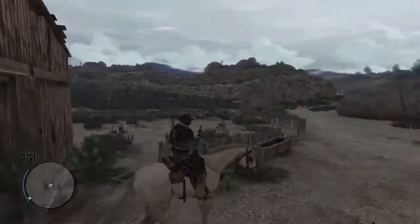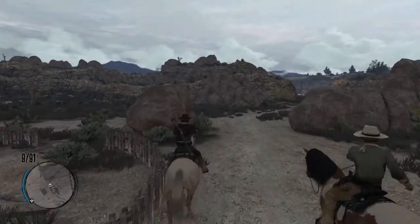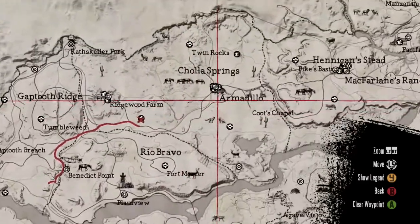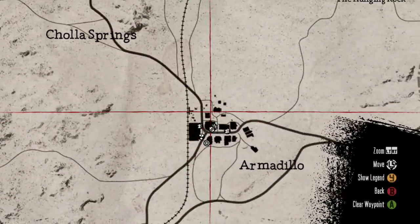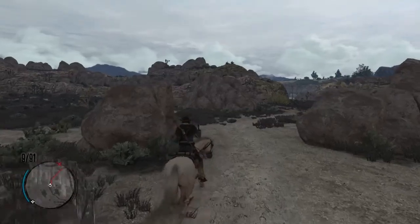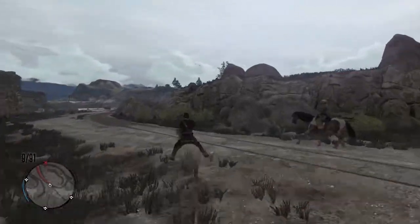That's really it for this one. Now I'm gonna show you the last barn, which is at Critchley's Ranch. The other location was in Armadillo, by the way. Now we're gonna go over to Critchley's Ranch to look at this final barn.